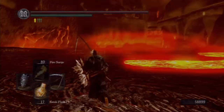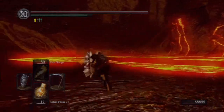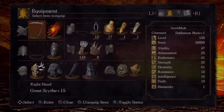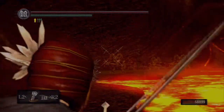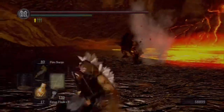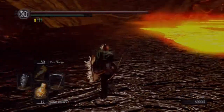Now the next thing we're going to do is get the Chaos Flame Ember, which will allow you to modify your plus-five fire weapons into chaos weapons. Chaos weapons actually scale with humanity — specifically the soft humanity on your humanity meter. It's not about being human; if you've got five in your soft humanity meter, you are going to do more damage than if you had four humanity and were human. You can be hollow with five humanity and still do more damage than having four and being human.